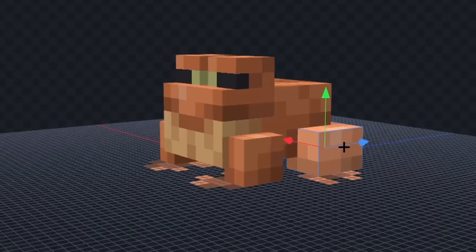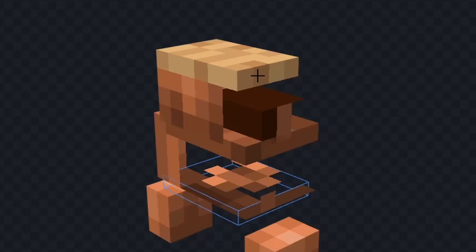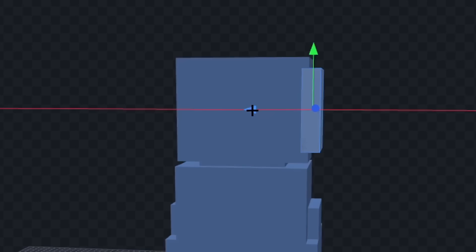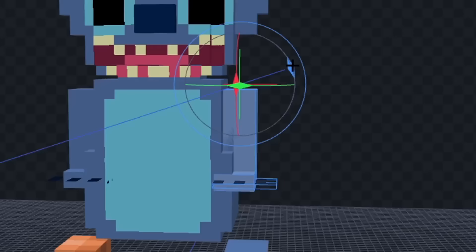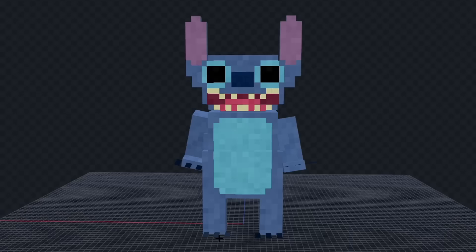Let's remove all this stuff and we'll extend out his body. Now let's color him fully blue and we'll make his head a bit circular. Now let's give him a nose and we'll draw his eyes. Next let's give him a mouth and we'll give him teeth. Now let's add his belly patch and we'll give him some ears. Next let's add his arms and we'll rotate his arms a bit. Now let's give him some legs and I think we're done.